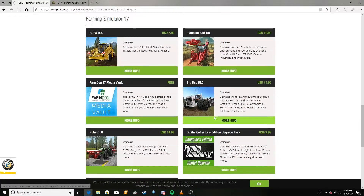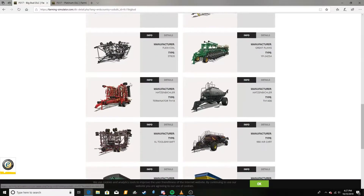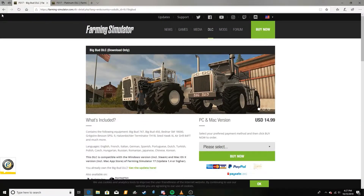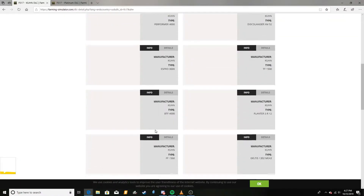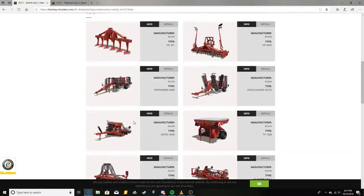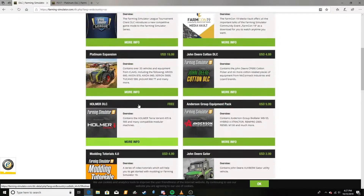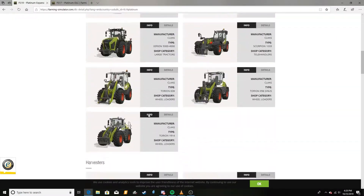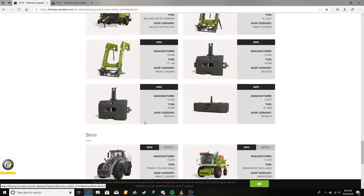I feel like if they could have targeted this size of a DLC — like the Big Bud DLC from 17, where you got some tractors and equipment, a nice balanced size — or even the Kuhn DLC they did in 17, which was really good with all the stuff they added — if they could have done a price point like that, I think the DLC would be a little more appealing. But to me, I mean, it is a lot of stuff — they added 35 things — but I don't feel like it's a Platinum Edition unless it has a map.